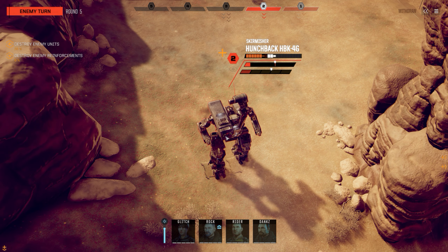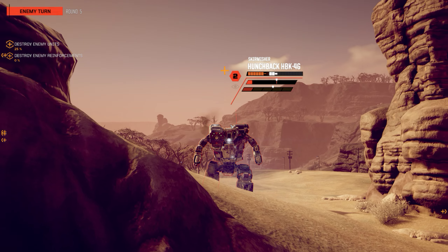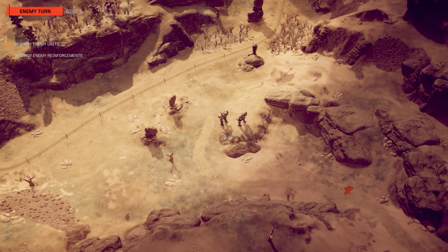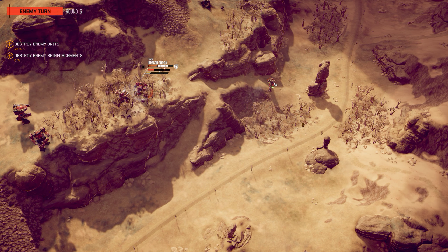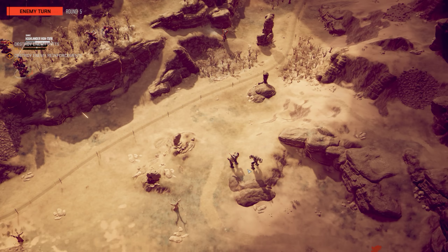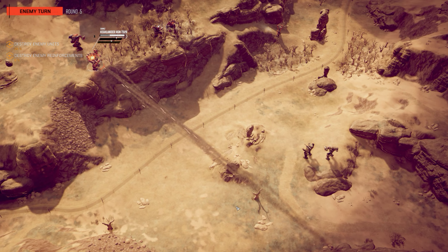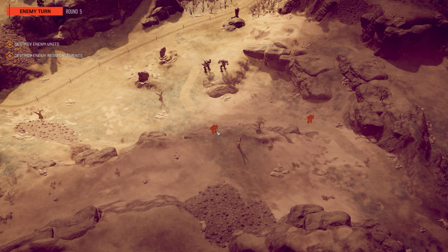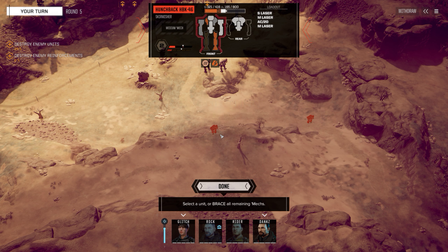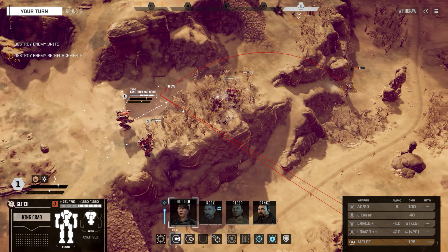Come on, I should have been moving before him. Ow — this guy has an AC-20 as well? No, wait — there was someone there. That's way more than the mission was leading me to believe. That's an assault mech over there. There are still these two vehicles that are probably armed with AC-20s. Two bastards.